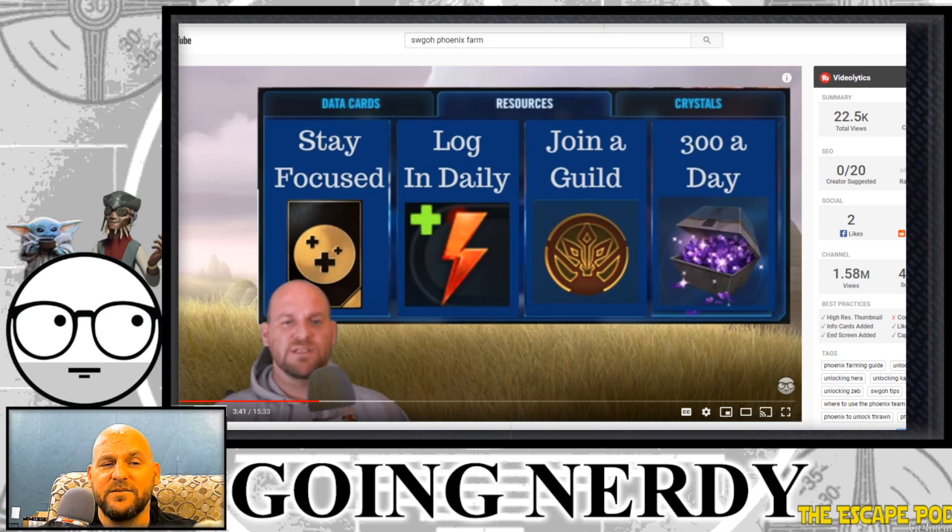Three: you need to be in a guild. You need to be able to get that guild currency, stay focused, and tell your guildmates what you're going for — tell someone your goal. If you don't tell someone your goal, you're going to miss out. Four, and this is the most important thing for this guide to work: you need at least 300 crystals a day.